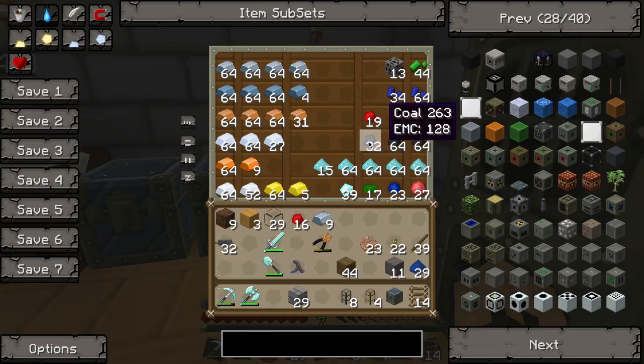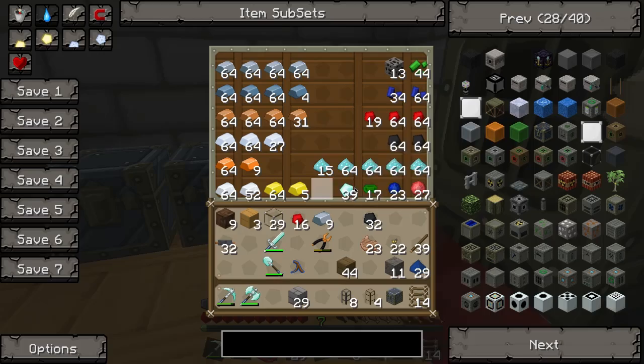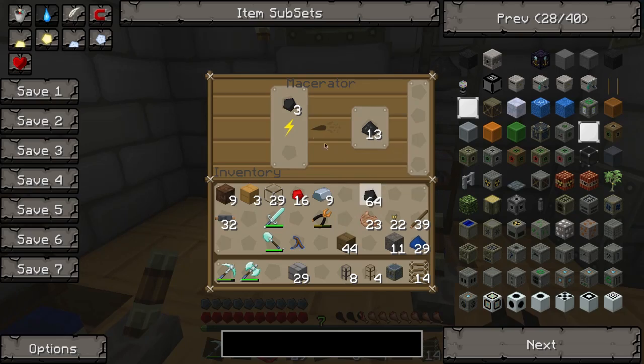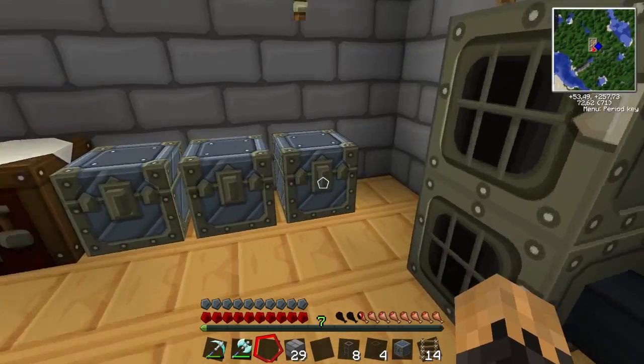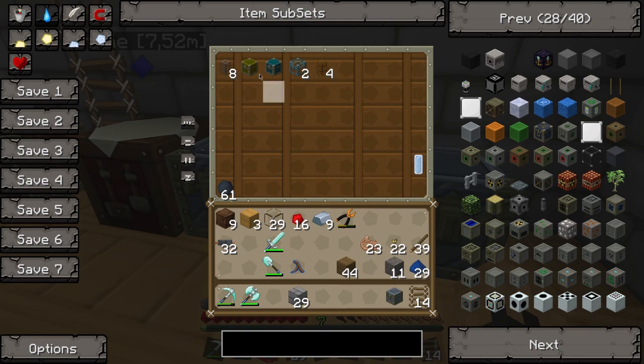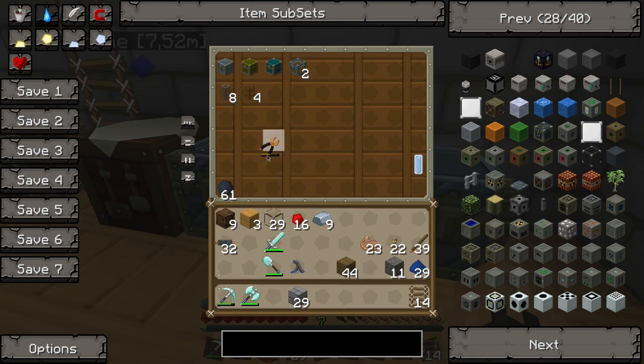So we can fill up our macerator right now and it will never overflow and stop working. Let's put the rest of our things back — we won't need them right now.